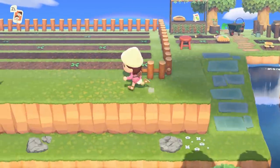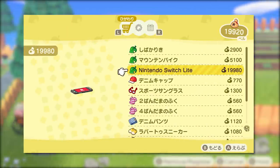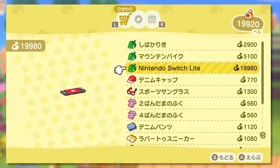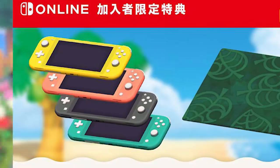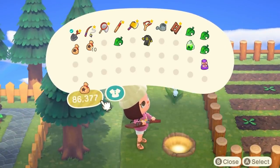Nintendo Switch Online subscribers will be able to order a Nintendo Switch Lite in-game for 19,980 bells, which is the price of a Nintendo Switch Lite — very cheeky. They'll be available in different colors and will appear at the regular Nook shopping menu. You have to be actively subscribed to NSO to be able to order it.